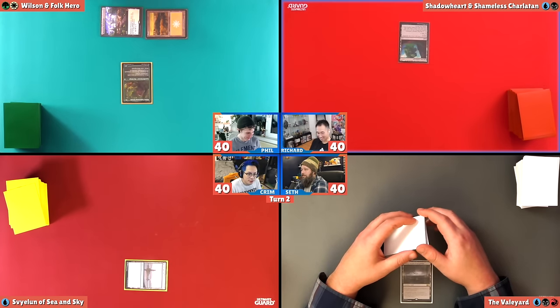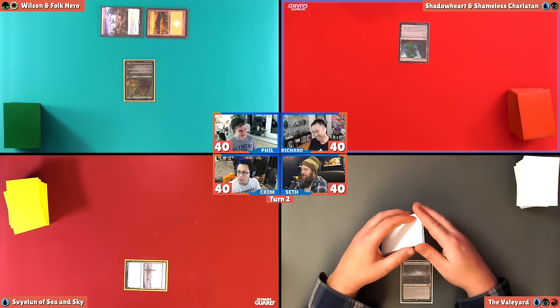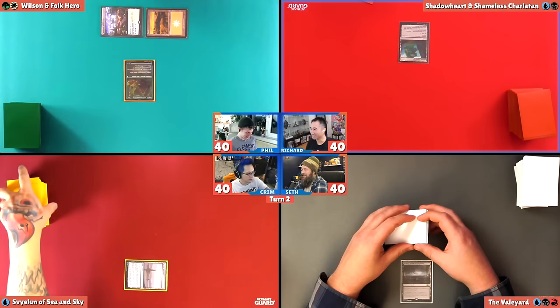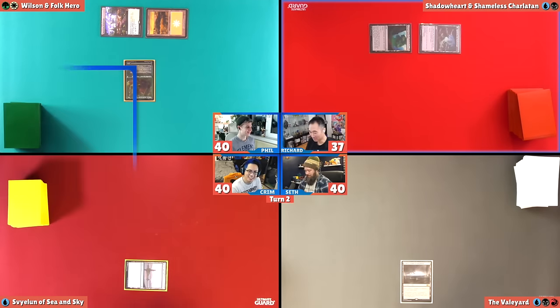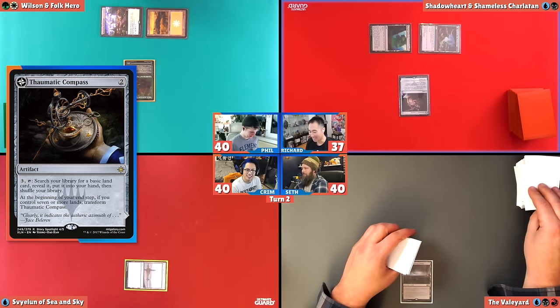That's a lot of keywords to still just be a two/two. I am going to lightning bolt myself by playing Agadim's Awakening as a land. I'm going to go to 37. I'm going to tap two mana, play a Thematic Compass, so I can pay three, tap it, to search for a basic land, reveal it, put it in my hand, and then at the end of my turn, if I have seven or more lands, it turns into a Maze of It that taps for mana.